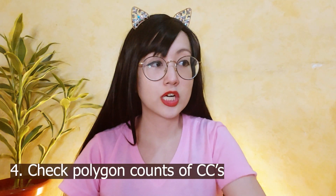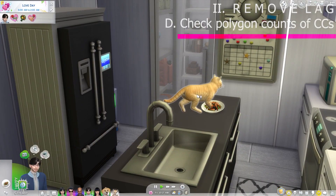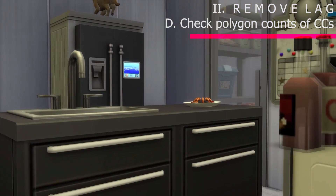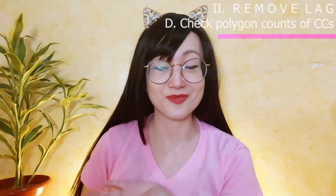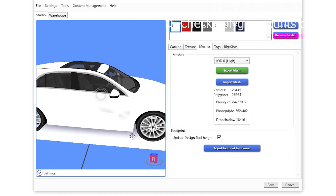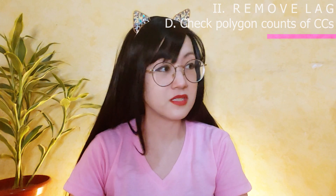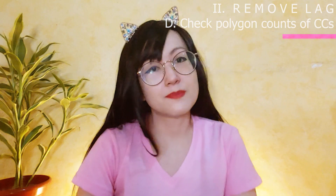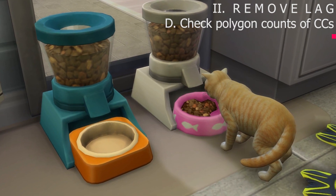Most of my lags were caused by duplicate mods, especially duplicate build and buy items. Once I removed those duplicate build and buy items, my game started running so fast — the loading screen was so quick I couldn't even read the tips anymore. You can also check the polygons of your build and buy items. For small objects, it's advisable if the polygons are just below 1000. For bigger, more complex CC like a Mercedes Benz, CCs like that shouldn't go past 30,000 polygons. It's better to remove build and buy items you don't use often that have lots of polygon counts. Also, alpha hairs can slow down your PC and are actually bad for your GPU. Maxis match is fine — you don't have to use alpha hairs for all of your Sims, just select Sims you love. Eyelashes usually have high polygon counts too, so minimize them as much as possible, especially if you're playing on a laptop.